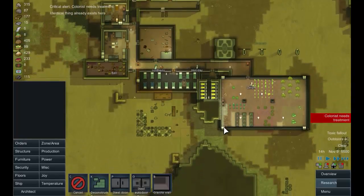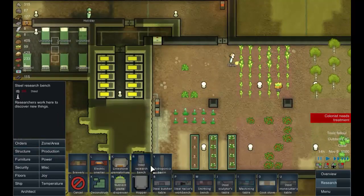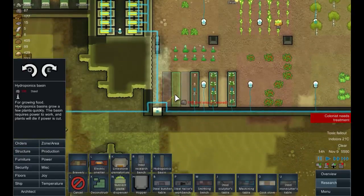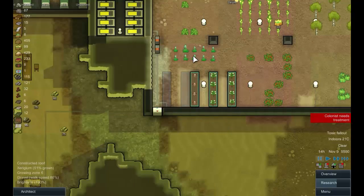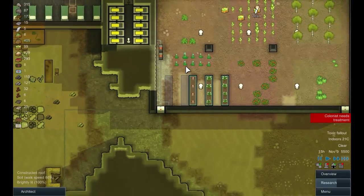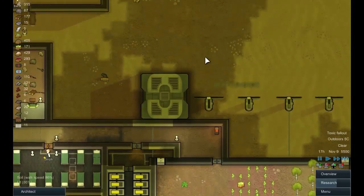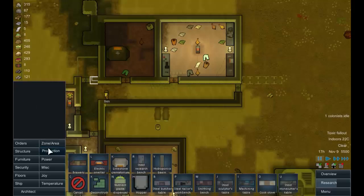Visitor — not interested. Holiday needs treating, hopefully for the last time. Let's do a little bit of building down here — production, hydroponics, we'll have one there, one there. That easily covers it. When those are built we'll start growing serigium. I think we can start expanding our growth area up here as well perhaps — some plants in there.